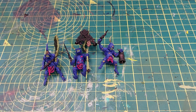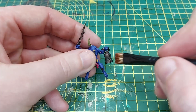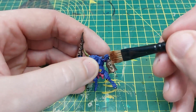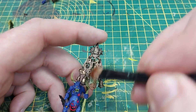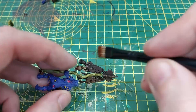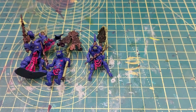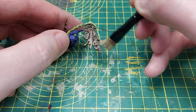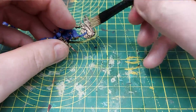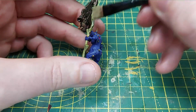Then we're going to dry brush all of the bronze with brass scorpion - it's a really nice colour and just helps accent and highlight the bronze, giving it that tarnished feel. And almost last, we're going to use shabti bone to dry brush all of the bone colours - so all of the horns, the banner bearer poles, and any teeth.